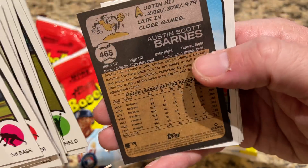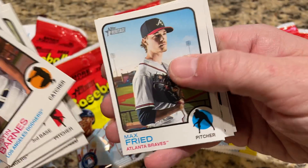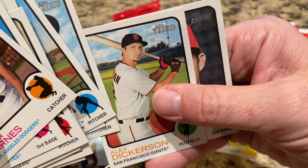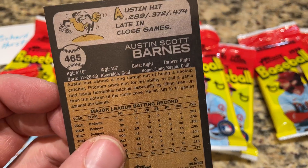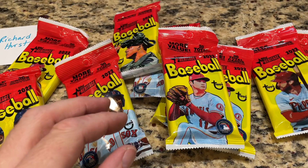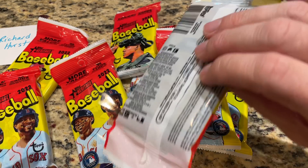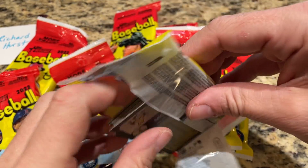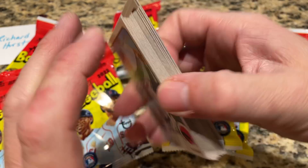We have something else — it's going to be another short print. It's Austin Barnes — so two short prints, very nice. Luis Robert is one of my favorite players, definitely a top five guy. And David Fletcher is the last one. Any card number 401 through 500 are short prints. Unfortunately there's not a bunch of huge names on that short print list, but it's always cool to find those. Short prints are based off the odds of one every four fat packs.